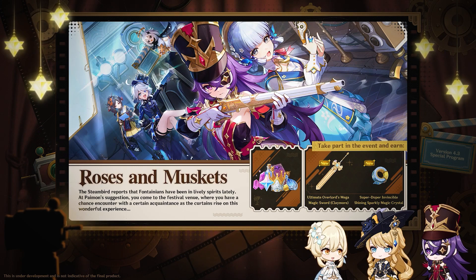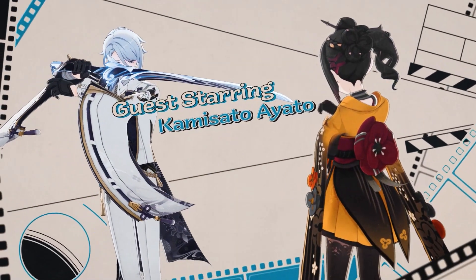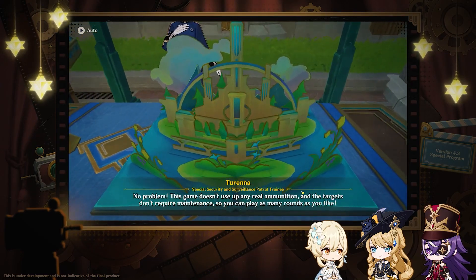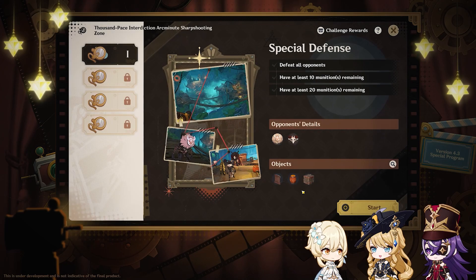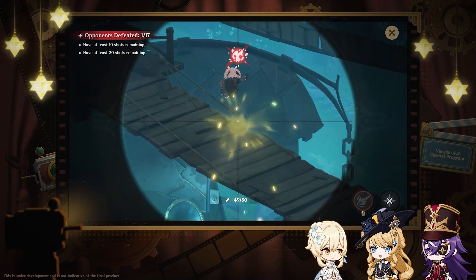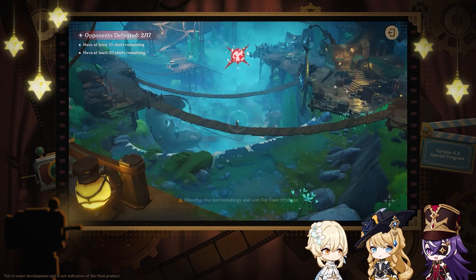Now it's time for the primogem stuff. Rose and Muskhead is the first and main event of version 4.3. This event will see the return of Ayaka and Ayato, and a new person from Inazuma — Chiyori. It will consist of various activities; basically you will play as a hitman and snipe Helichurls — and yes, more guns.